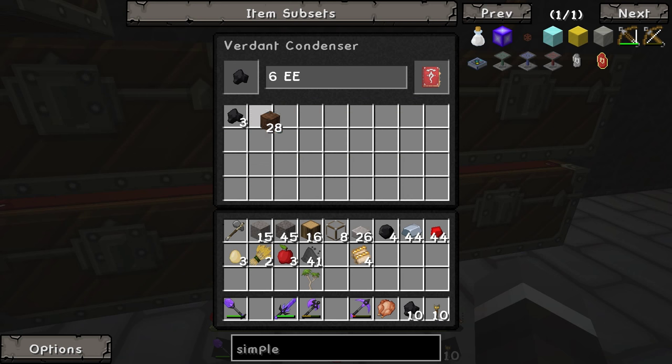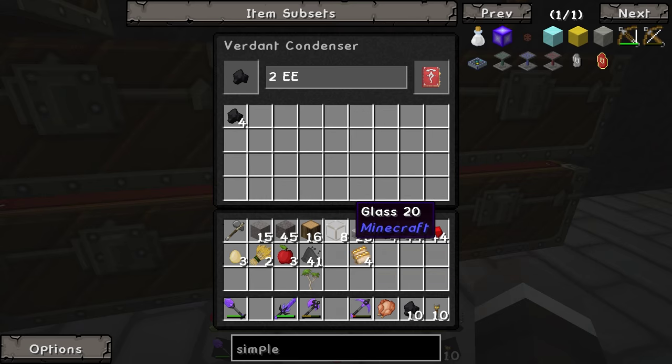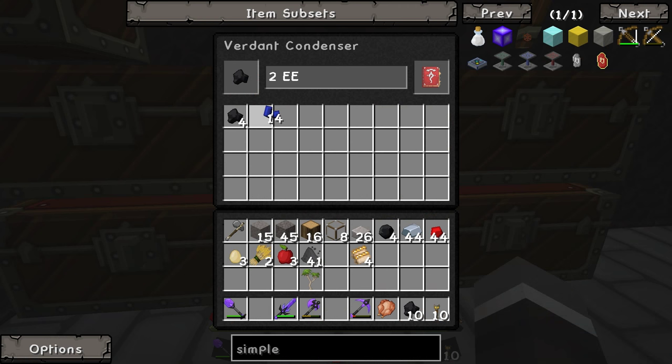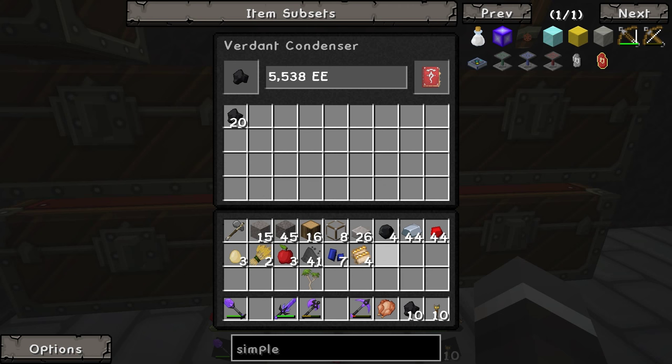We'll keep throwing in more and more dirt and it's going to slowly make us charcoal. Now, if we grab some lapis — which is worth a lot more — and chuck in 14 lapis, it is going to make a lot more charcoal because it's worth a lot more EE. It's got 5,700 EE in there and it's just going to pump out a butt ton of charcoal. We're just getting chunk after chunk of charcoal ready for running all our machines outside — which is fantastic. We can teach this book to make just about anything in the game.